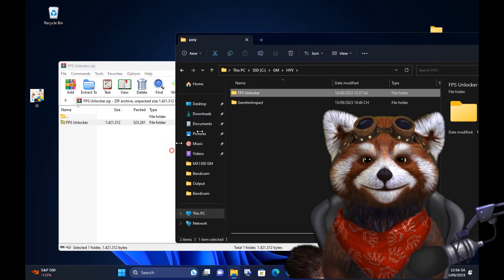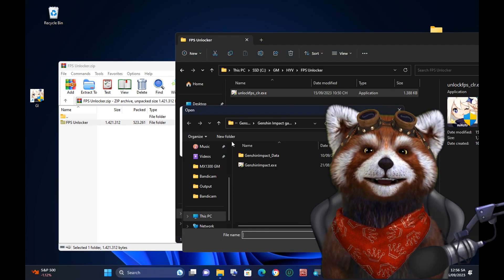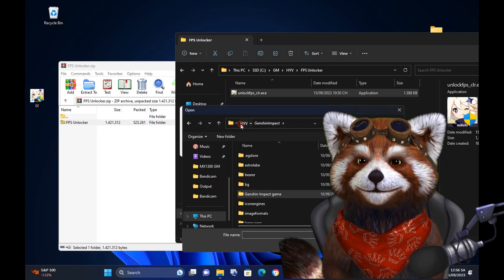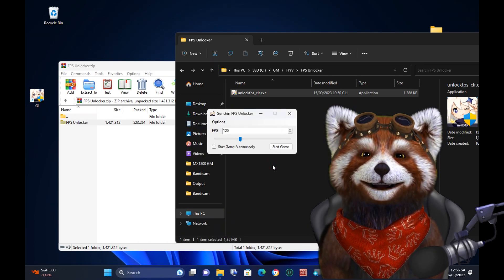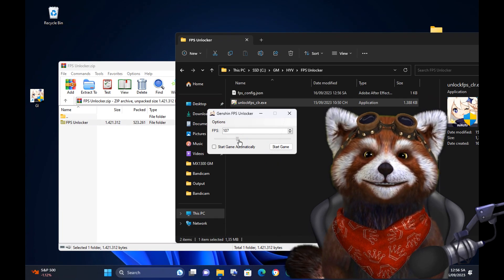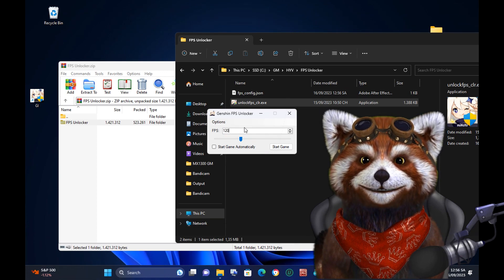After that, you need to set up and select your game application. Then select it. After that, you need to start this FSA Locker to start your game, to unlock FSA.